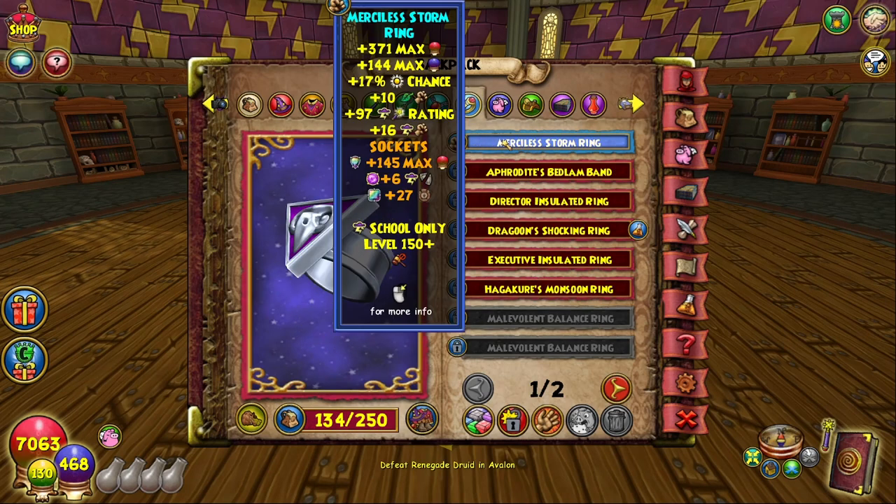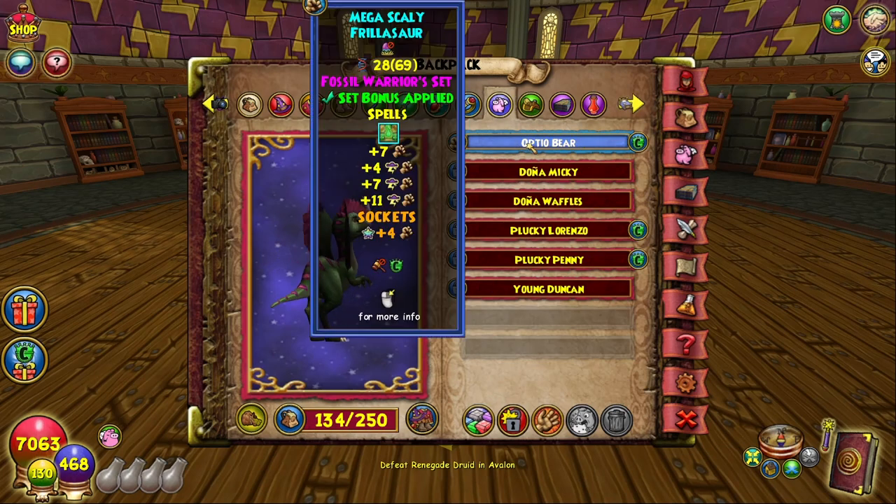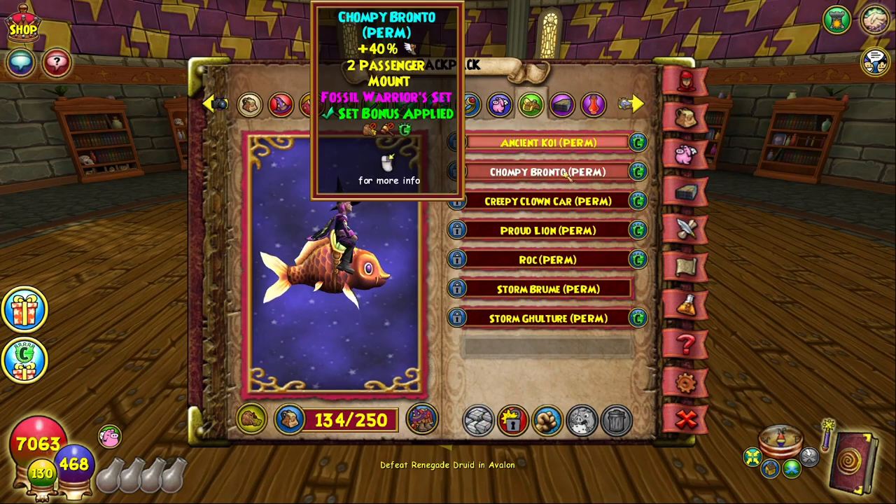Same thing — Dark Moor Amulet just for that extra pierce, crit, and resist. We've got Merciless Storm Ring, and then I'm running all damage. The reason why I'm running all damage on my Furlosaurs is because my storm type is just for farming and speed reasons, so I don't really care about resist too much.